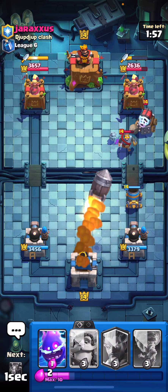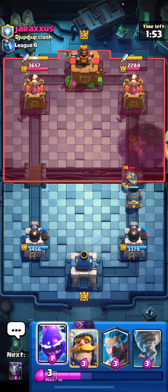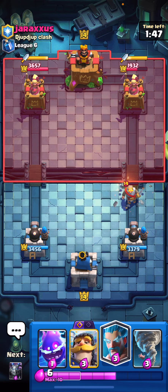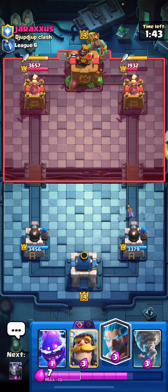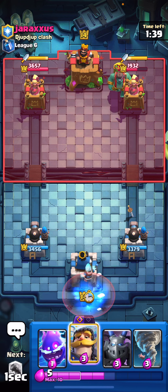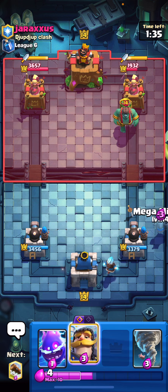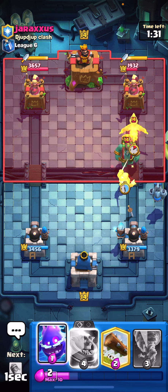I'm going to go ahead and rocket right here just to get rid of that sparky — I don't want him to get that evil goblin giant in front of it and absolutely slam us. Okay, he's not running evil goblin giant. Let's start the ice wizard in the back here, and we can also start a mega minion to get that damage — the mega minion is a really good way to get damage on something, it's your number one damage card.